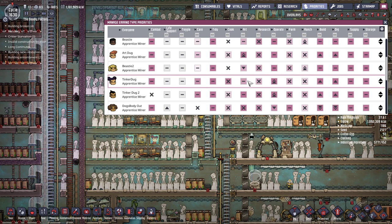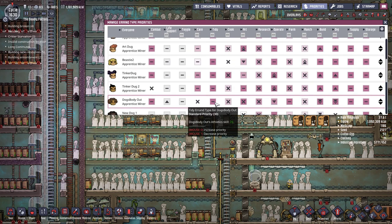The final and probably most important duplicate type is the 'Tinker Dog'. The Tinker Dog has operate plus two and build and dig plus one. These are very important duplicates — they're the ones operating your rock granulators, metal refineries, and oil refineries — basically all the machines around the map. If they're in the middle of a building command and an oil well starts to over-pressurize, they'll pop off and depressurize it fast because their tinkering skills develop quickly, since they spend most of their time on machines.